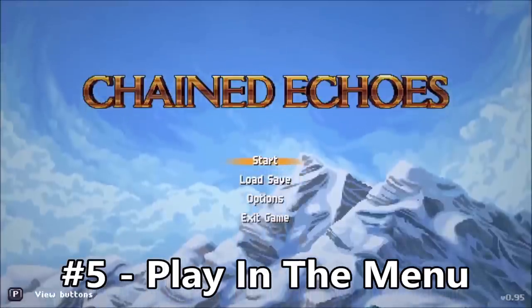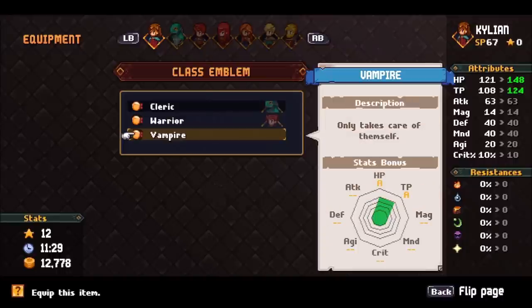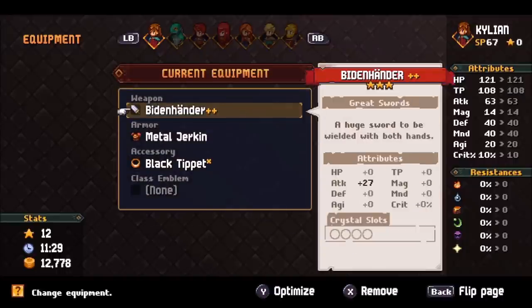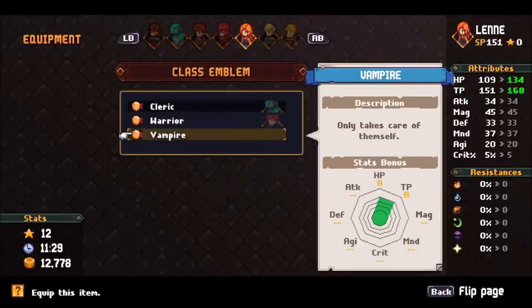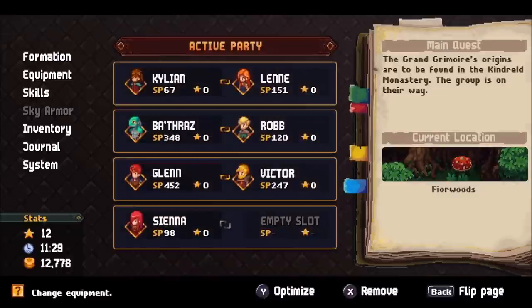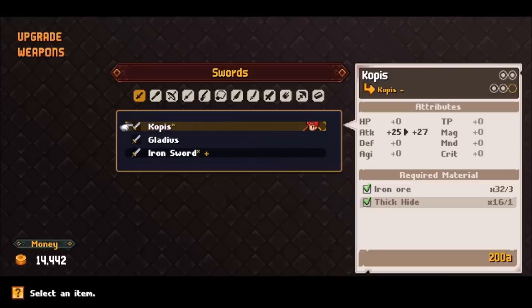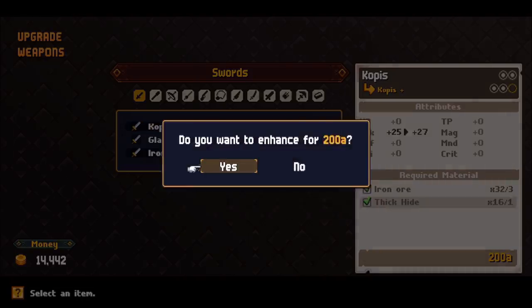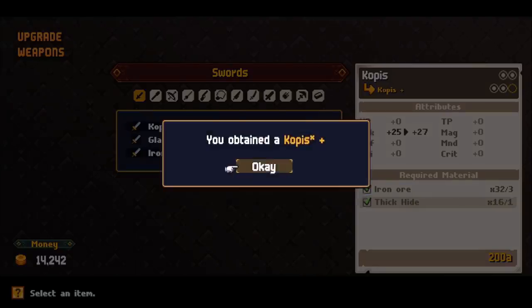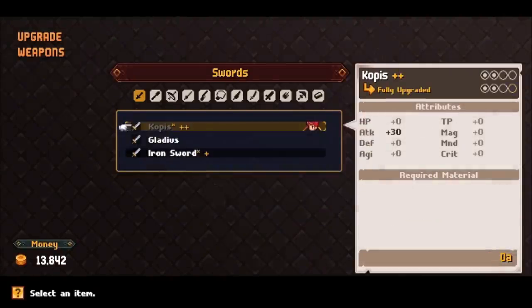Number 5: Play in the menu. The menu might look simple at first, but don't be fooled. Its simplicity belies its complexity, because there's actually a ton of stuff to fiddle around with here that's going to make your time so much easier. Whenever humanly possible, be sure to upgrade your weapons. The plus 2 attack or magic might not seem like much, but this is one of those games where every little teeny tiny stat point really counts.